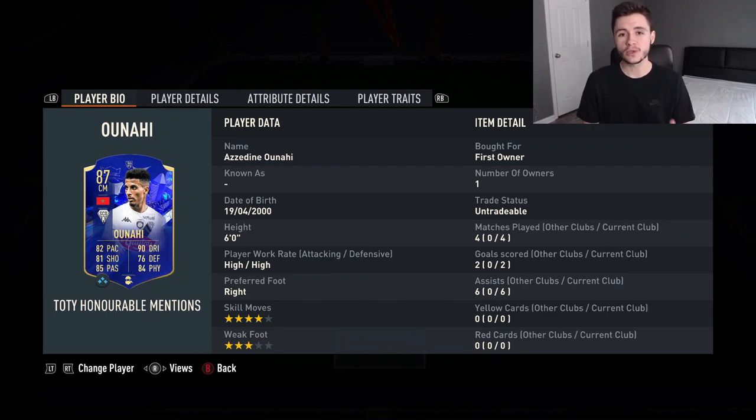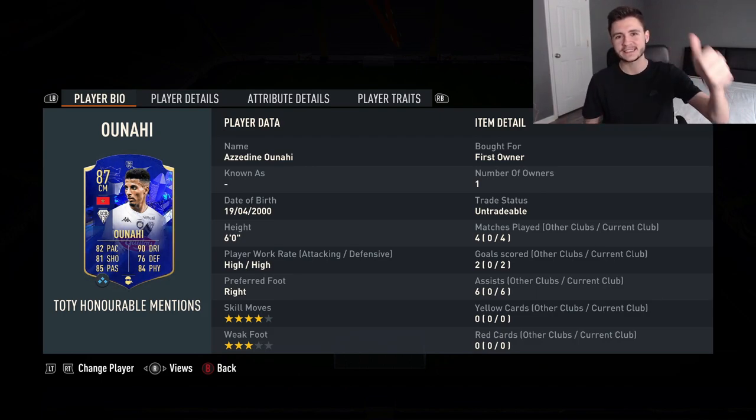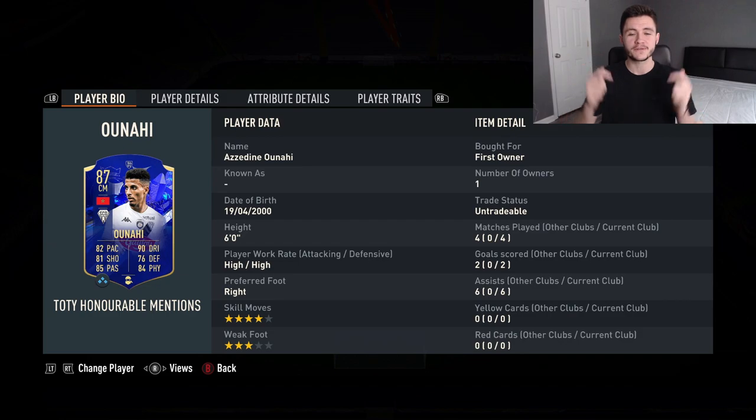If you don't end up liking the Azedine Ounahi card you can always use him as fodder in a future SBC. Overall, I'm going to give the card a nine out of ten: one, it's completely free; two, he is a fantastically well-rounded center mid; and three, you can always use him as fodder in future SBCs. If you enjoyed, smash the like button, comment your Fut Champs records below, and consider subscribing — we're on the road to 500 subscribers. I've been your boy Booba, catch you in the next one!